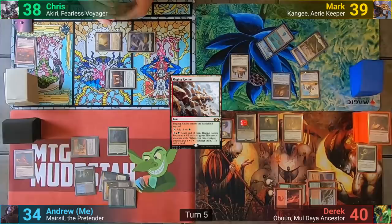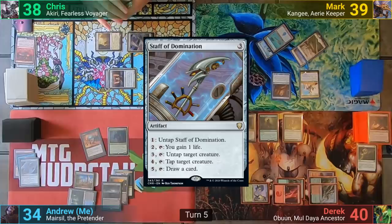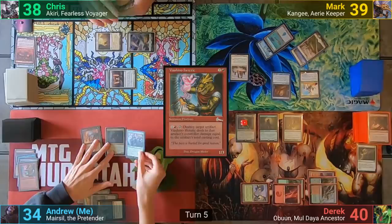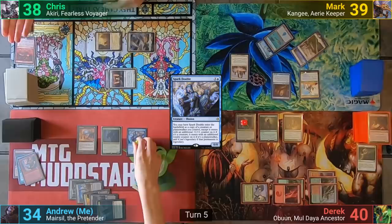I play an Inventor's Fair and cast Careful Study, drawing two and discarding two. I pitch a Staff of Domination and the Fashano Heretic. I then tap most of the rest of my mana for a Spark Double, having it come in as a copy of Marisil. I exile the Staff of Domination to the Marisil copy's entering trigger with a Cage Counter, and it also comes in with a plus one plus one counter, and I pass to Chris.